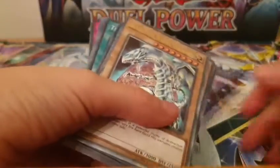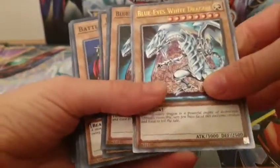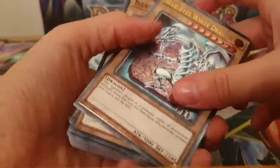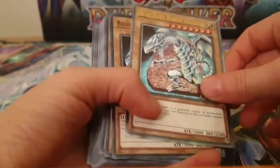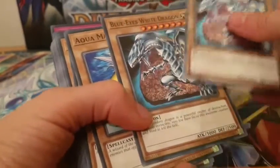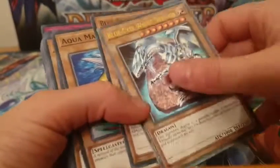I managed to get it open and we're gonna go through the cards. So we got the Blue-Eyes White Dragon - an iconic favourite. I think it's sad that we don't get two though. So we got three, and then Ultimate, and then Pulverization. That'll be good.